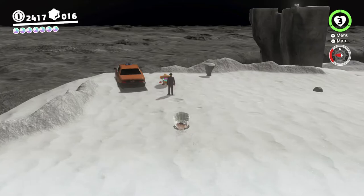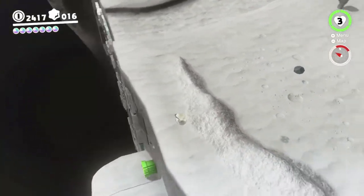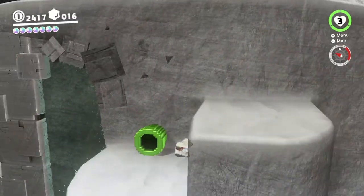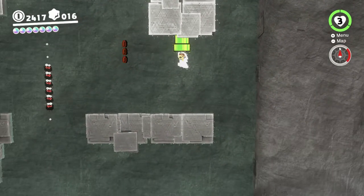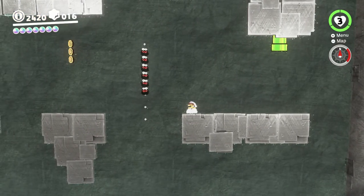Next we'll head over this direction. If you look on the side of this crater thing, you can see there's a bunch of 2D stuff, which is easy to access because the pipe is facing that way. This area has low gravity just like all the 3D sections, which is handy because it means you jump mega high.